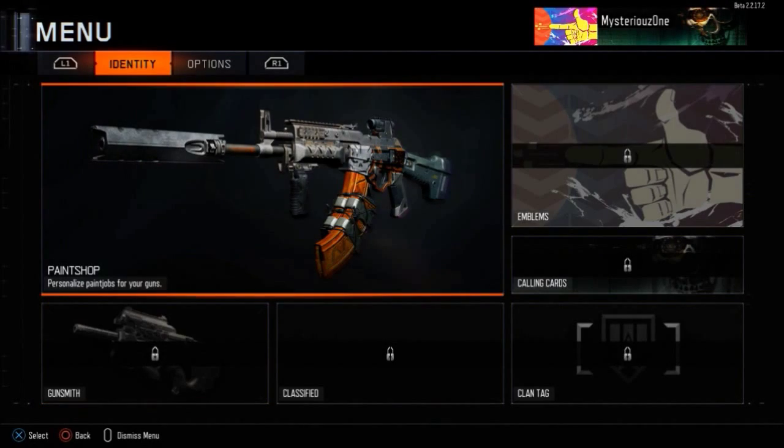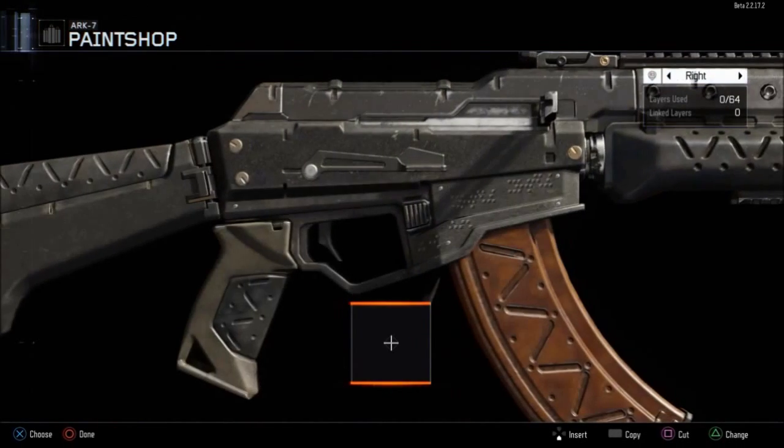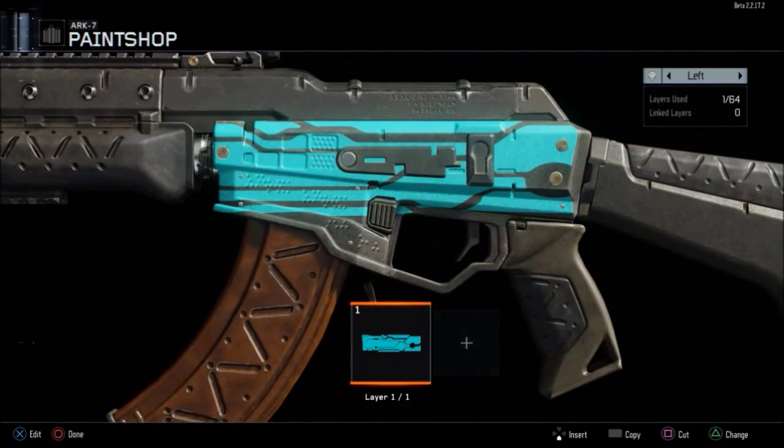I'm going to show you guys how to do this. So basically, you're on the main menu, you click Menu, and it shows up as Paint Shop. Once you're in the Paint Shop, go to whichever weapon you want to customize. I chose the AK — I actually worked on it about 20 minutes before filming.